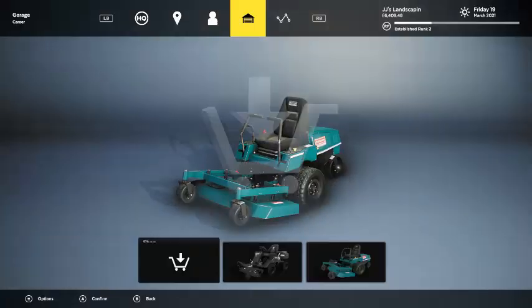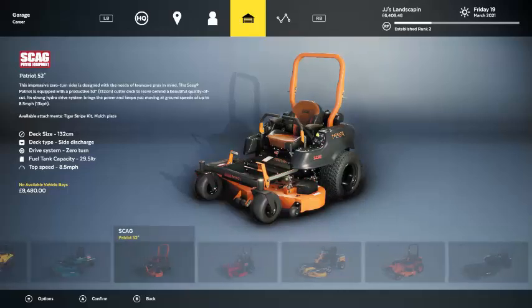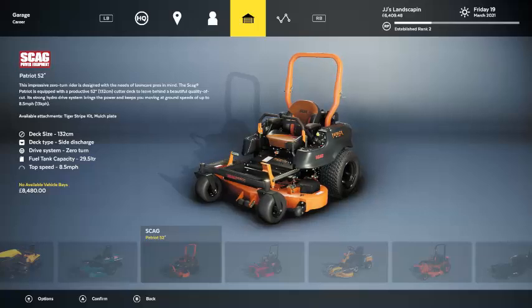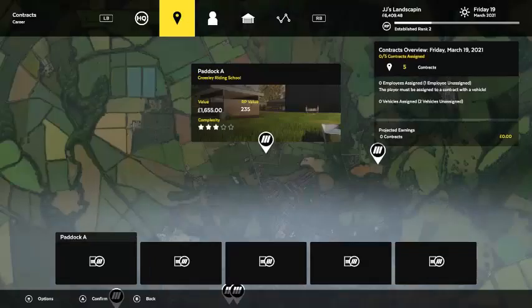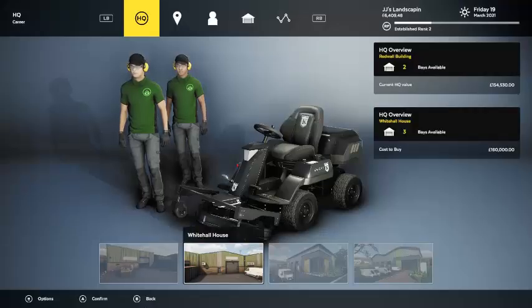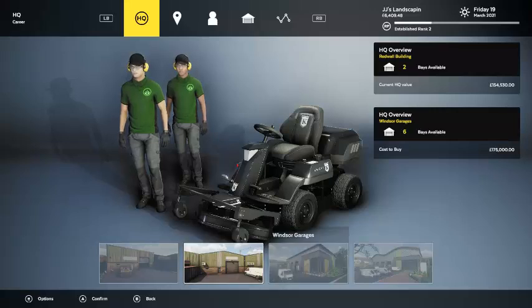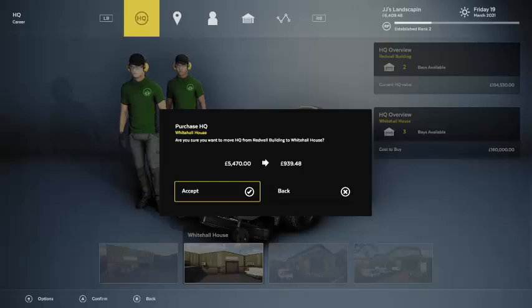If you want to see us sell this and maybe get the Skag Patriot 52 inch, or save up and buy a new HQ — it costs 160,000 and mine's valued at 154. So I don't have to pay 6,000 — no way. Is it like a prerequisite that I have to buy that one first? All right, I guess that solves my decision — we're going to upgrade our HQ.